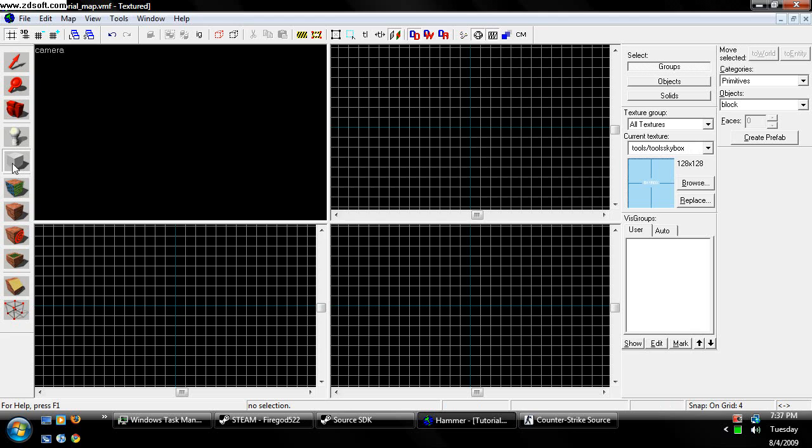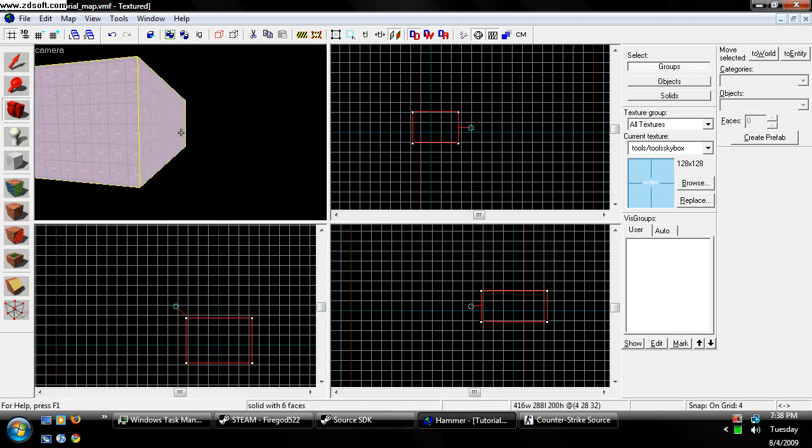Now what we're going to do is get the Block Creation Tool, or Brush Tool — it makes brushes, or what we call ground or whatever. So we're just going to go ahead and make a box, and when you have your box scaled to however you want it, we just hit Enter and it'll make our box. We can get our Camera Tool right here, drag it, and point it at the box.